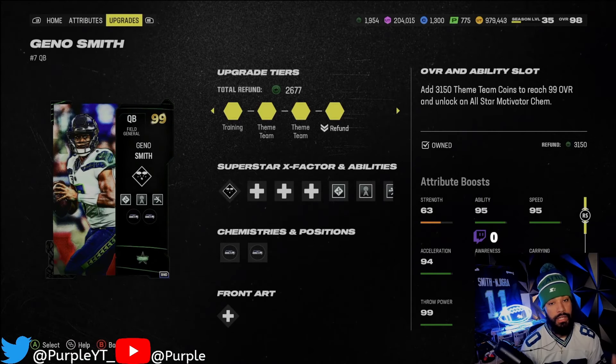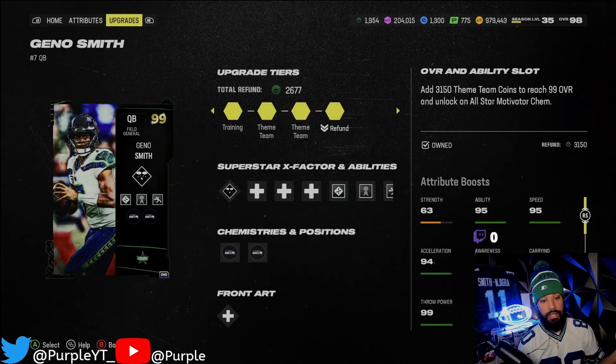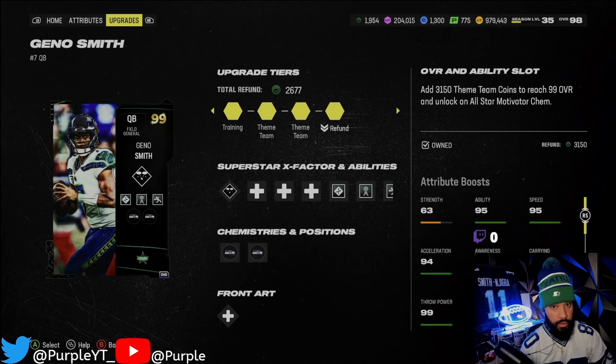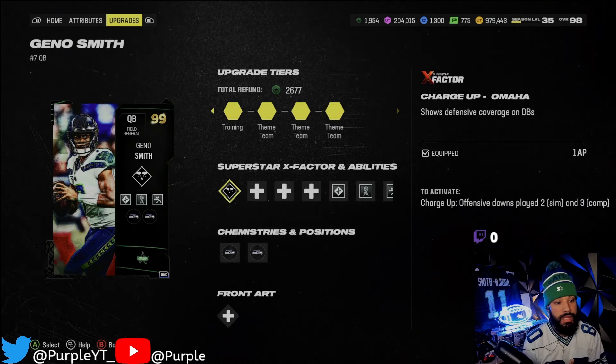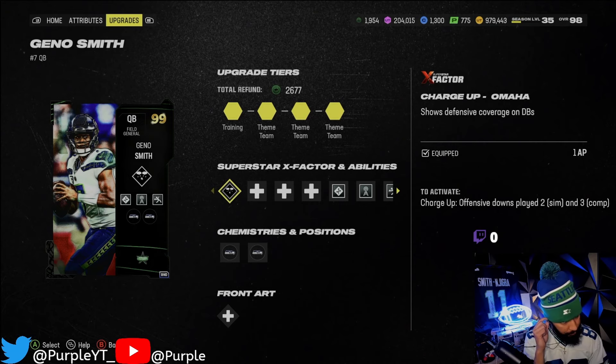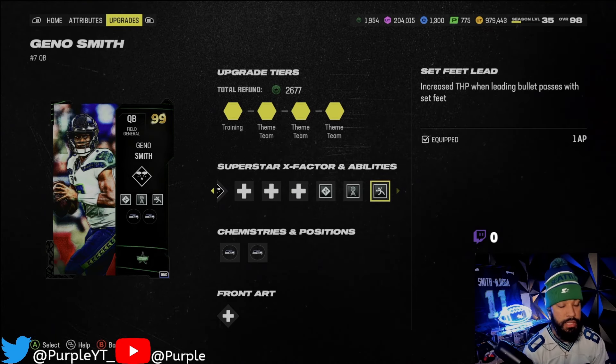It's funny how a lot of y'all were saying we didn't have a quarterback like two months ago, bro, and now we got three gold 99s — Russ, Geno, and Sam Howell, and even Johnny Manziel if you really wanted to. But let's go over bro's abilities right here.